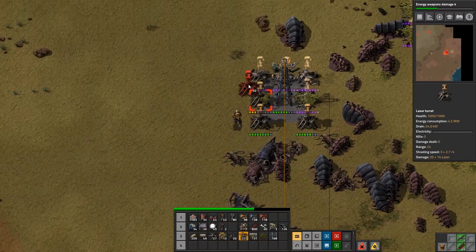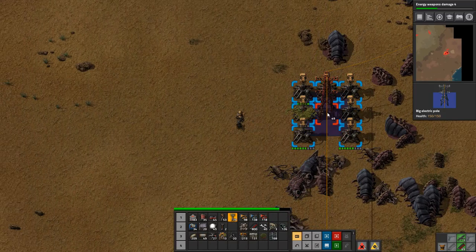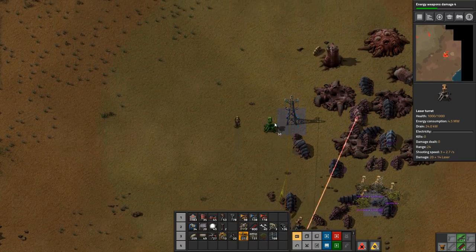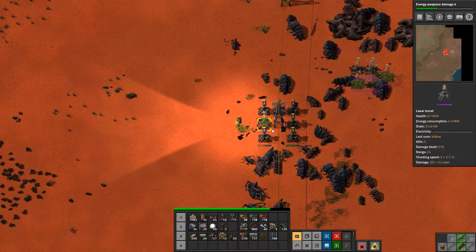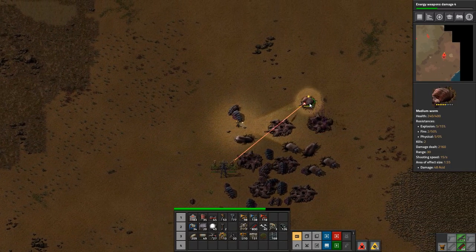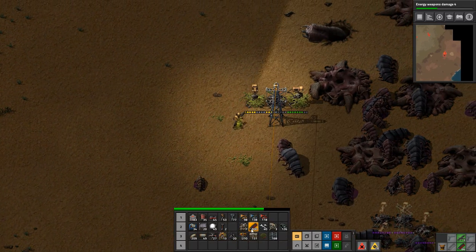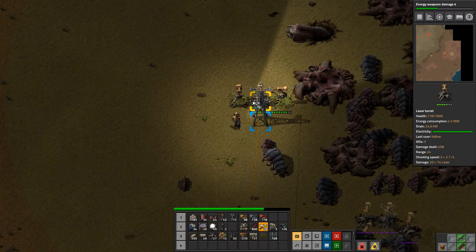We need to put up some new ones here, and put up a new one there, and stick some turrets up here. All right, it's going down. Can they reach that one? No, I can - there we go. Worms are really nasty. All right, that's a few more done.